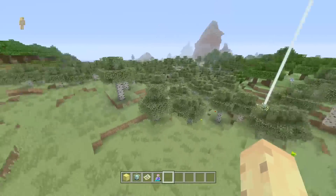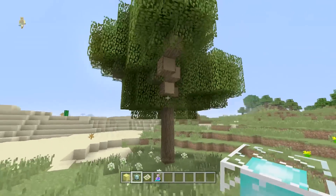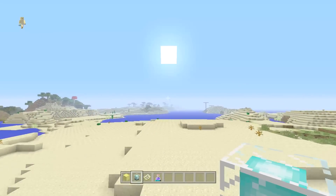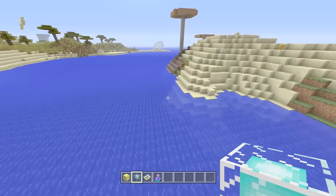If you follow the plains along and go to the east of the spawn, you'll eventually hit this really giant lonely tree, which is like a bit of shelter and a lot of wood all in one. But if you go even further than that, so across the desert, you'll eventually hit what I already said is the smallest mushroom biome I've seen in a very, very long time.